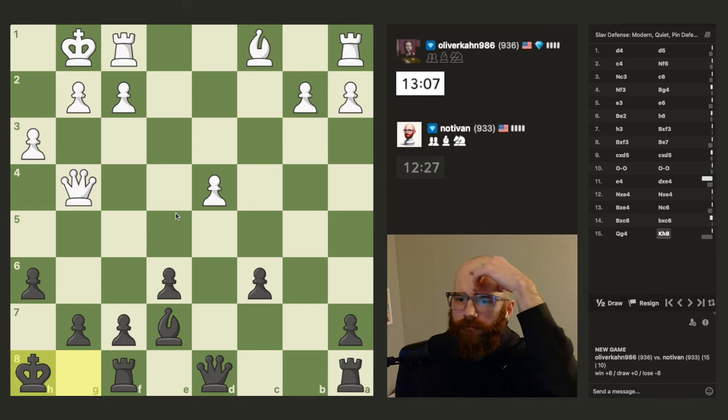I was thinking c7 this whole time just to connect the rooks — it still protects the bishop. I kind of want to go for a sneak thing over here. I could go bishop f6, but it's very easy for him to protect that so I don't really care so much about that move. It does pin the pawn, but I do want to get the queen out and maybe make something work along this diagonal.